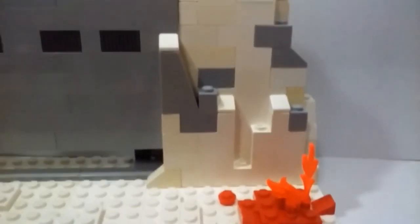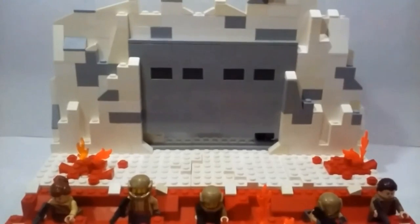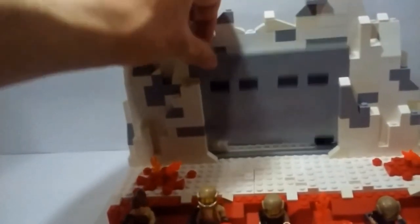As we move up more, I have a cliff right here that is white with some gray pieces spread throughout. I think that gives a really nice effect and looks really nice with some slanted pieces spread out there. And then of course I have the resistance base that they're basically hiding from the First Order in. I actually do have a door function that I will show you guys later in this showcase.